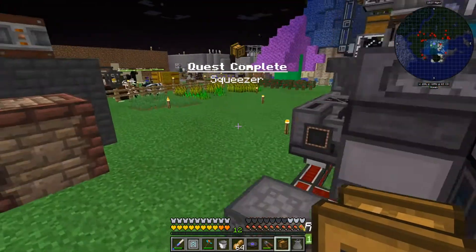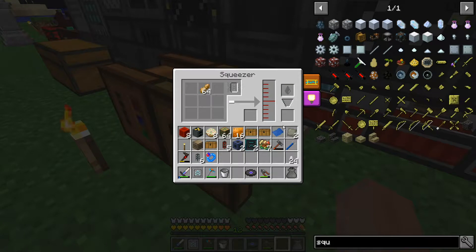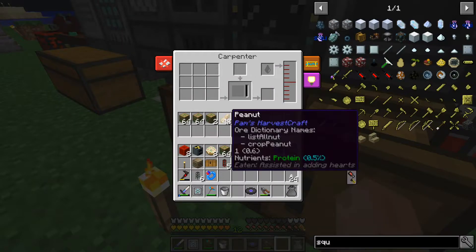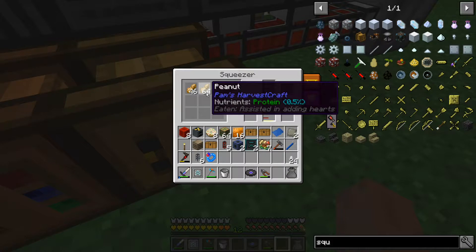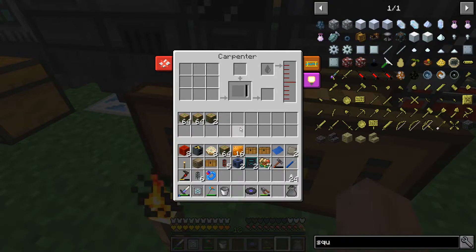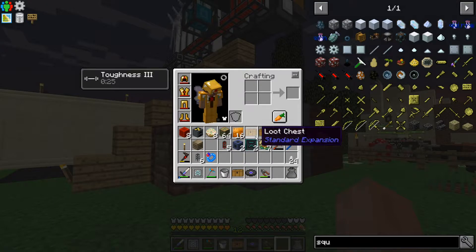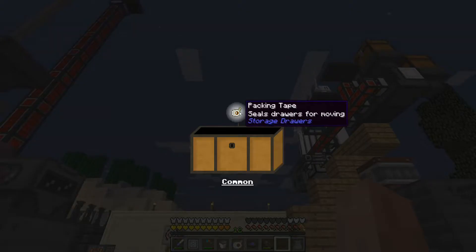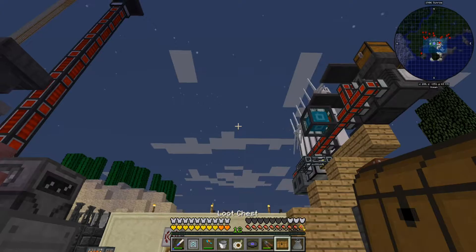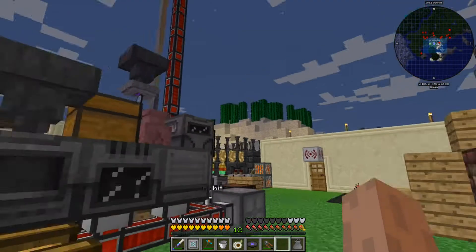I'll get him to pick this up when he's done. There we go — squeeze me! Now we've got our squeezer and we'll be able to make those impregnated sticks. Oh, more angel blocks — not that I need them. Packing tape for moving drawers — that may come in handy when we move. We have the hardened cell frame from thermal expansion — that could save me a lot of time.